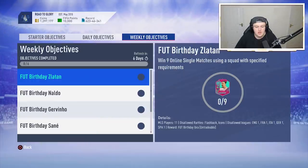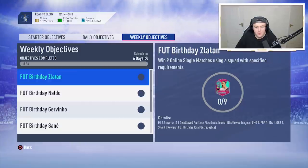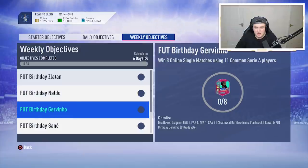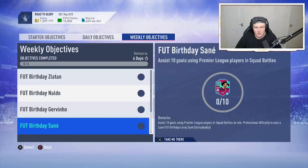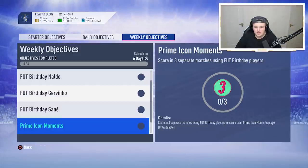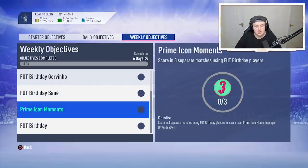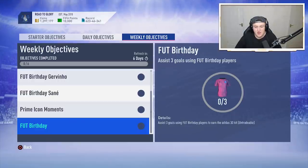For Ebritt, you need to win nine games using 11 MLS players. For Naldo, you need to win seven games using 11 Liga and common league players. For Jovino, you need to win eight games using 11 common Serie A players. You can also win yourselves a lone prime icon moments player for scoring in three separate matches using Foot Birthday players.